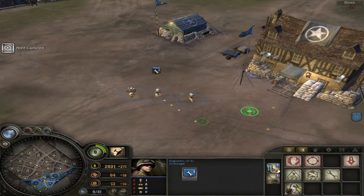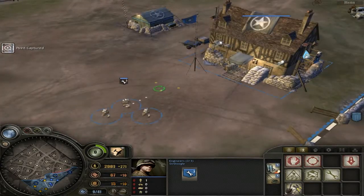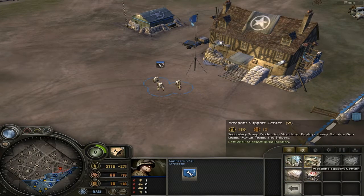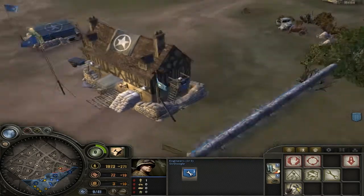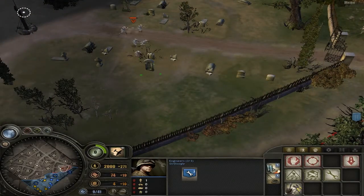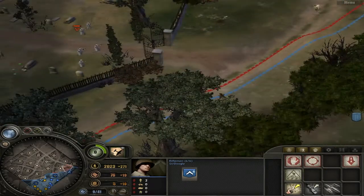Let's get in this war. We'll move out. Go back to your engineers and build a weapon support center — that's where you can spawn snipers, machine gunners, and mortars. I'm placing something in your base.